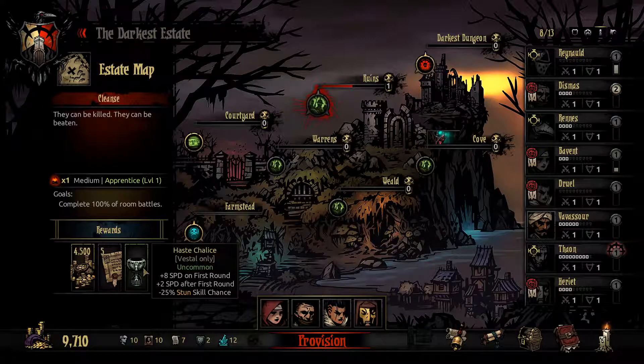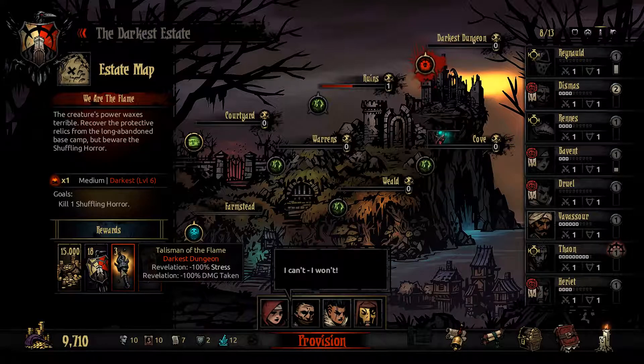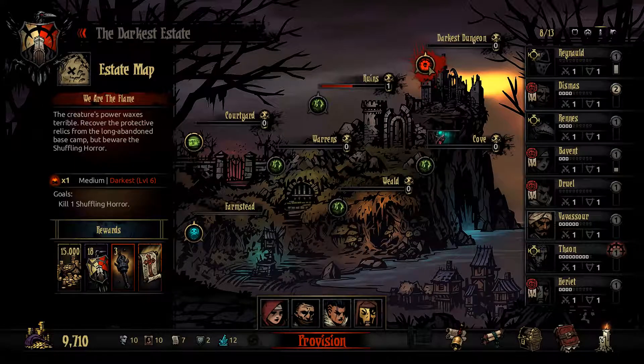It's plus speed on first round, plus speed after first round, and a horrible minus 25% stun skill chance. Not sure where to go exactly — I don't understand why this is unlocked. Who would go in here? That's crazy — it was unlocked right away after the first mission. 15,000 gold? Oh my god. That's a suicide mission.